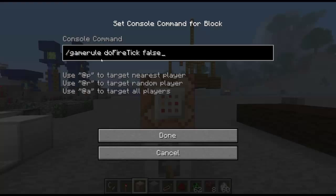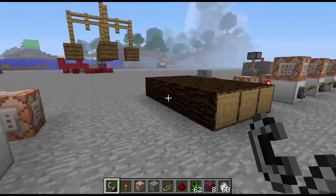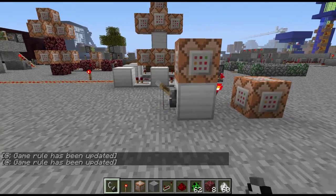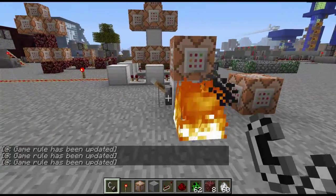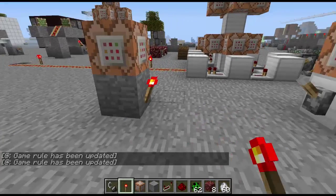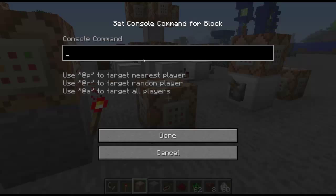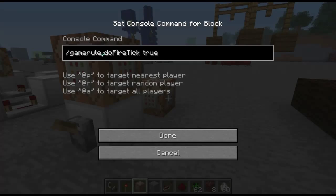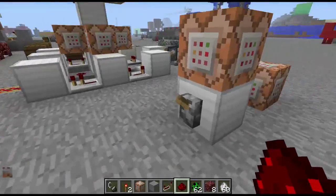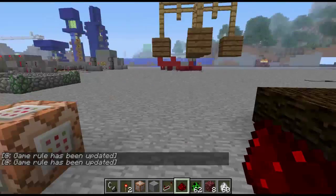Another cool thing that's been added is game rules, and we're going to go over each one of them here. We're going to start with what I think is the coolest one, which is 'gamerule doFireTick false.' I want to show you this setup I have here — you can use a lever to toggle these things on and off. While the lever is up, fire spreads normally; while the lever is down, the spread is off. The top block is the default command — 'slash gamerule doFireTick true,' which is how it normally is — and the top one is the inverse of that, then you just throw a lever on here. When you flick the lever on, it turns this torch off and turns this on. When you flick it back, this block receives power, thus switching the game rule back to default.